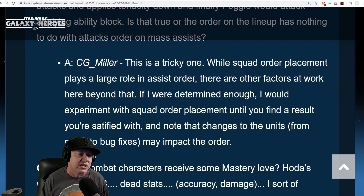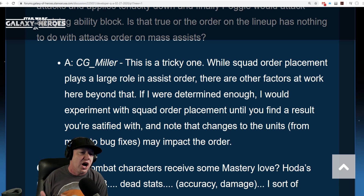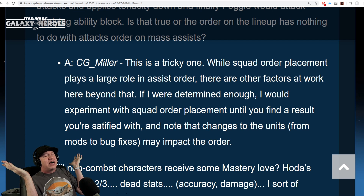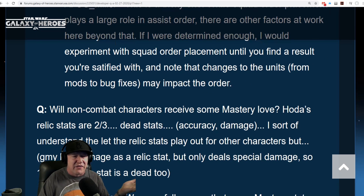I do not like this answer at all. It says: 'This is a tricky one. While squad order placement plays a large role in the assist order, there are other factors at work beyond that. If I were determined enough, I would experiment with your squad order placement until you find a result you're satisfied with.' And changes of units from mods to bug fixes may impact the order.